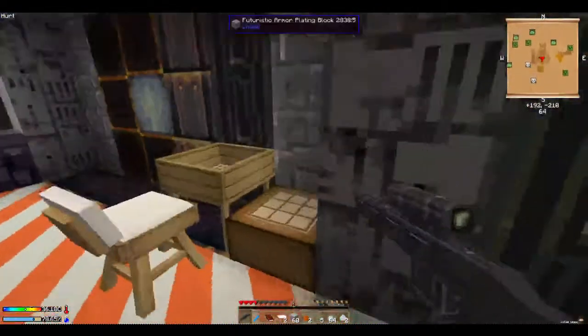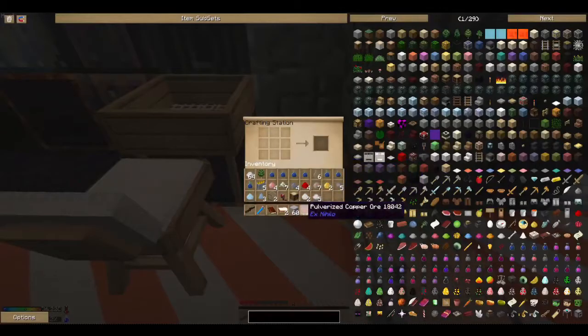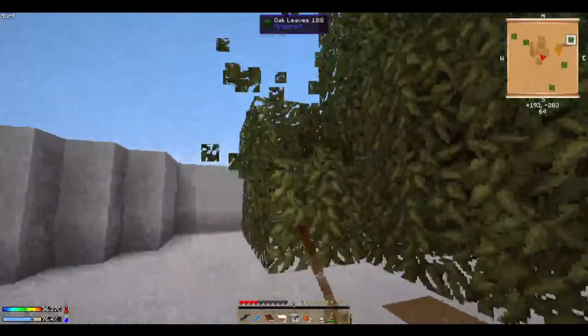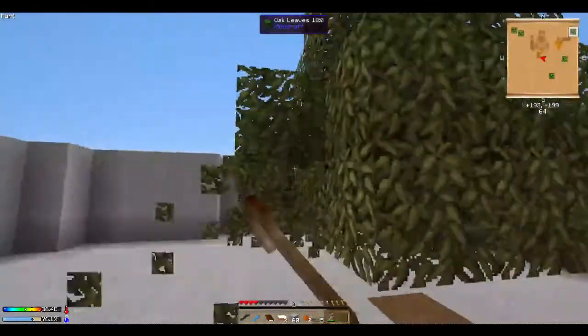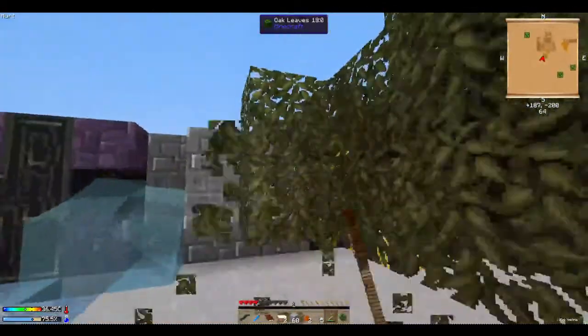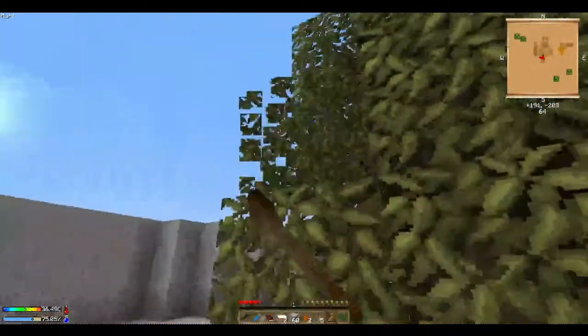When you get your first piece of wood, you don't wanna make a crafting table like I did the last time I played this modpack. You wanna go into your crafting table that comes with the modpack and get some planks. You wanna get four sticks — so I'm gonna get eight because I can. And you're gonna make this thing called a crook. What crooks do is when you hit leaves with it, it has a higher chance of giving you saplings and a silkworm.